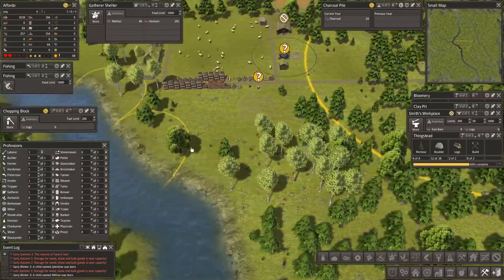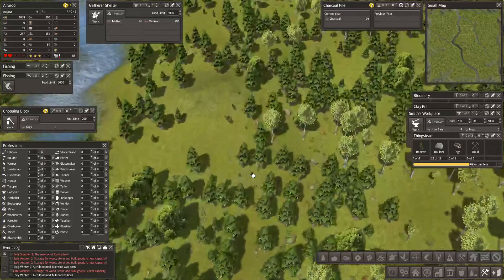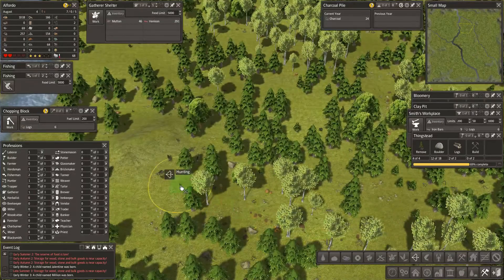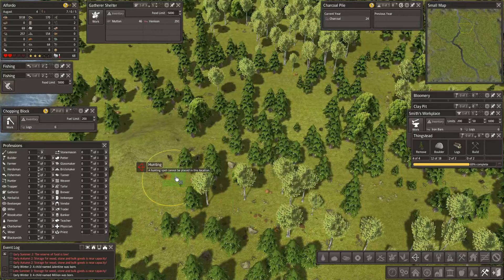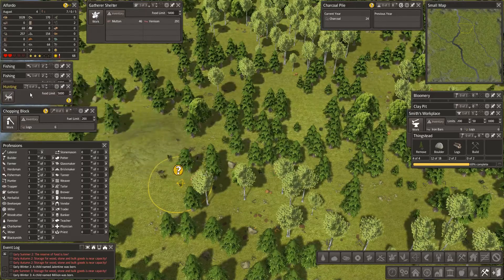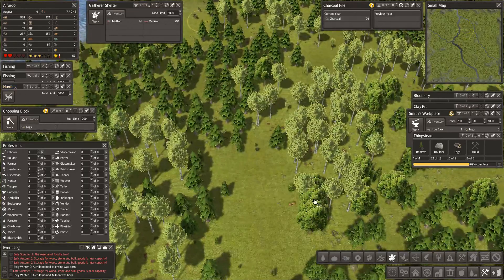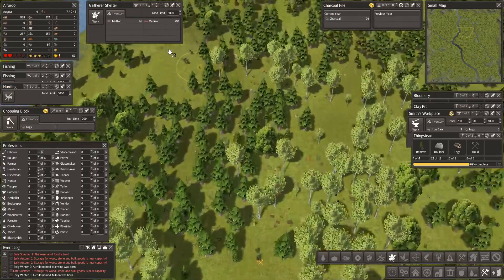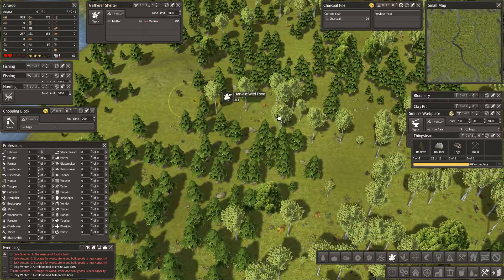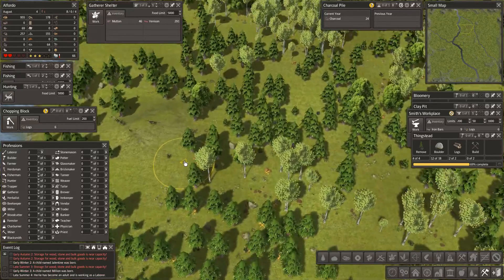I saw lots of deer up here near these boulders and while it's early on, let's get you out here and get this lot - right there you go, you should move up to there. Yes, good. Collect the wild food. Any herbs up here? Oh look, they've all run away.